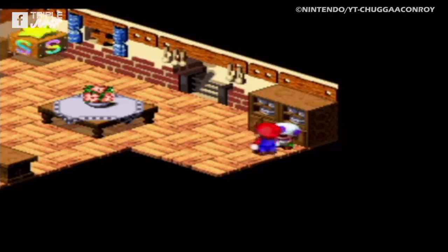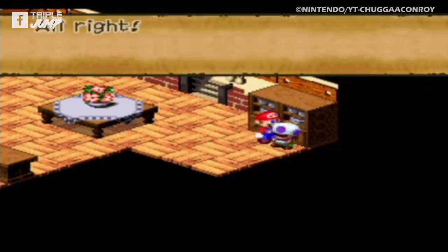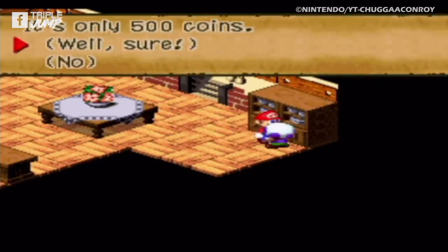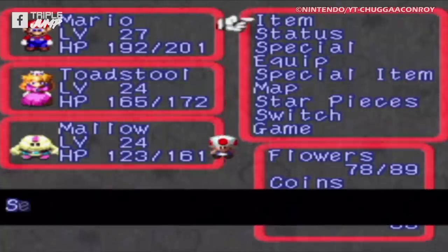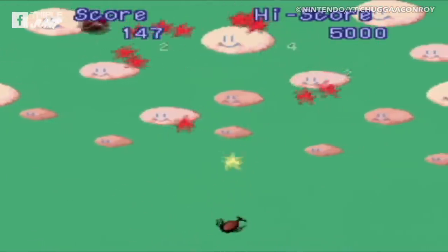Upon first, second, and even third interaction, the Wii Mushroom will tell Mario to wait, but bother him a fourth time and he'll offer to sell you Beetlemania for just 500 coins. I may not be David Dickinson, but I know a bargain when I see one. Once your transaction is complete, head on over to the menu and get to blasting those Koopa shells.